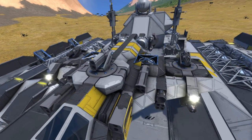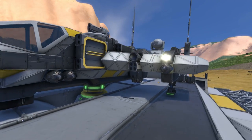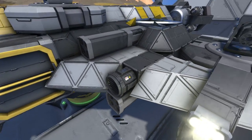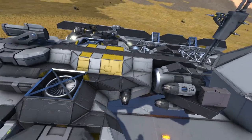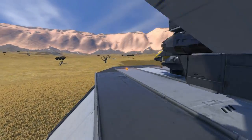Rocket launcher turret up top, gatling turrets on each side of the wings. Atmospheric thrusters, lights, even spotlights, and hydrogen thrusters at the back. This is a nicely armed little fighter — let's give it a spin, wouldn't you say?